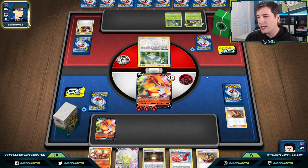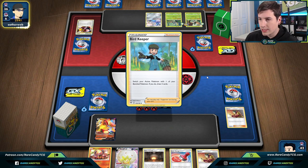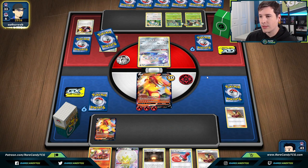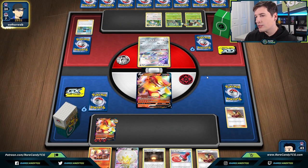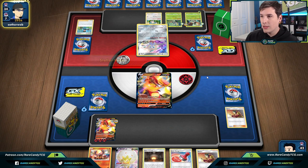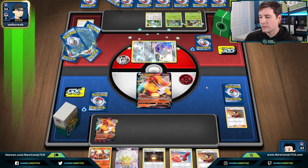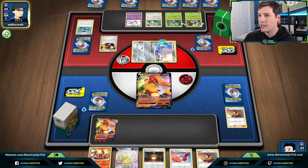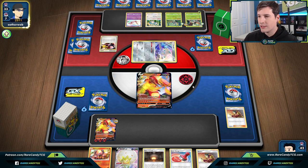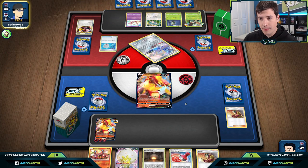Slow start for our deck for sure, but I feel like this should be a decent matchup overall. We don't play Giratina in this list — it wasn't in the original list — so we don't have an out against Weakness Guard Energy if they do play it. There's a Phoebe — that feels bad. But if they're playing Aromatic Grass maybe they aren't even playing Weakness Guard. There's a Mew — not too worried about that, but they probably think we're playing Cramorant-Ant.